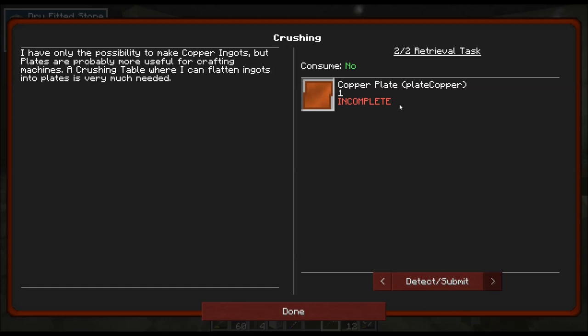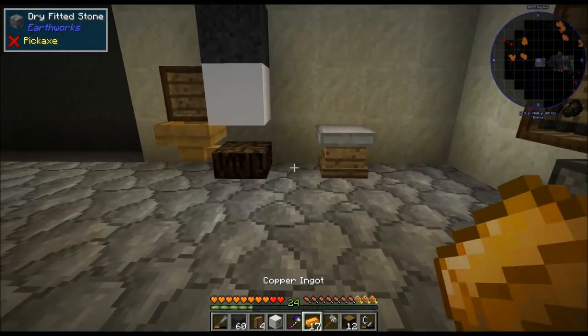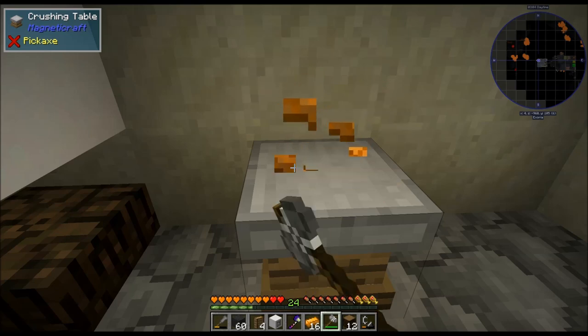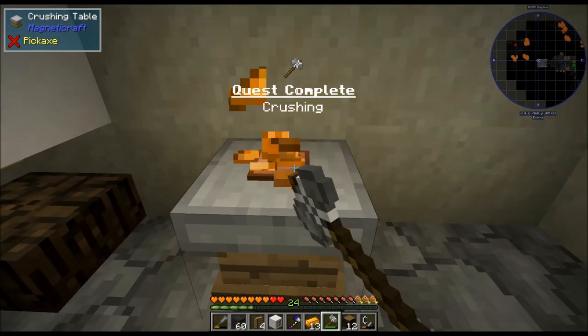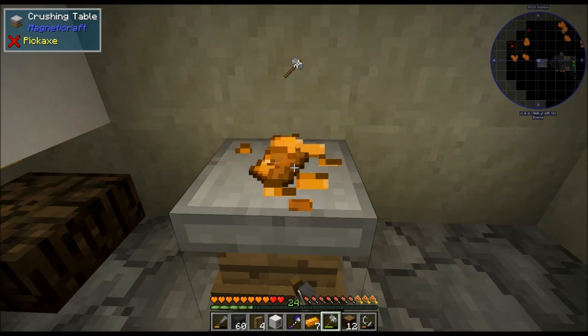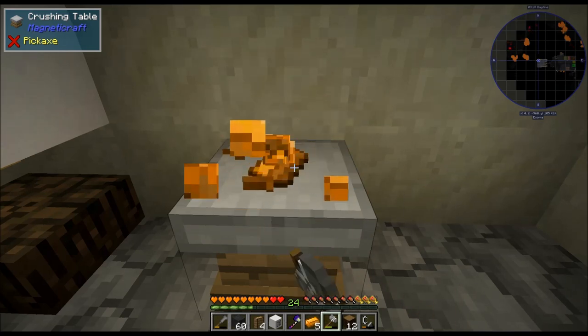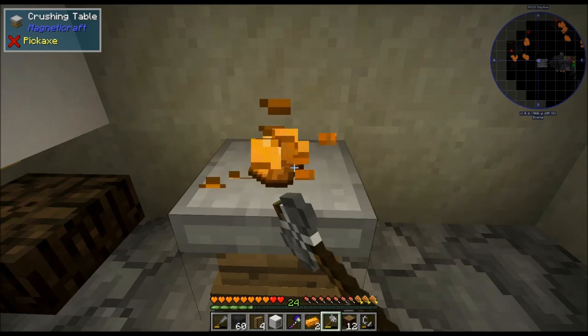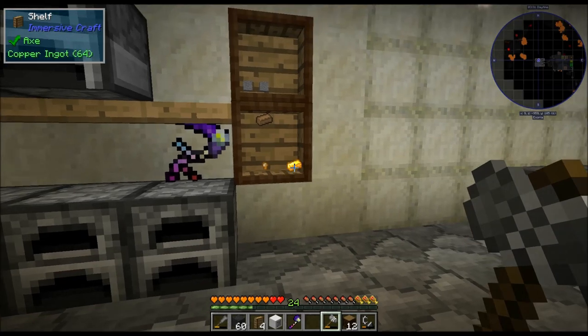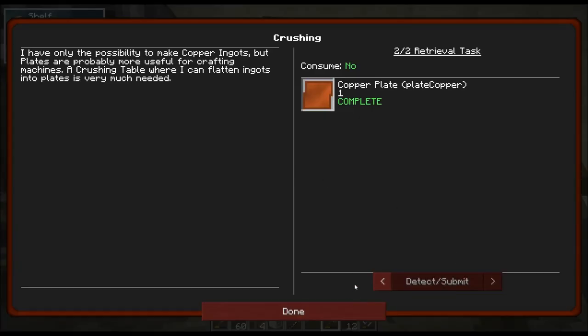So the next thing we need is copper plates — we need one. Basically, if I have these in my inventory I can right click to place one down and then hold right click with the hammer in my hand and it will turn it into a plate. It will automatically pull the rest from my inventory and keep placing them. So if I just hold down right click, it's going to go to town on these ingots. I had plenty of them — I smelted up most of my copper because I'm going to need it for this episode.